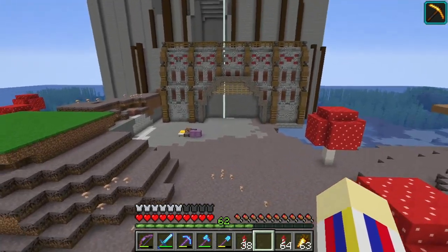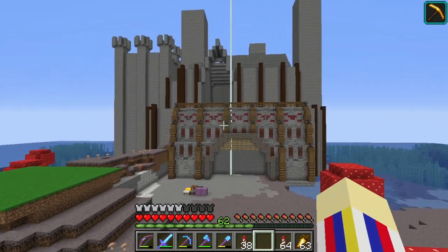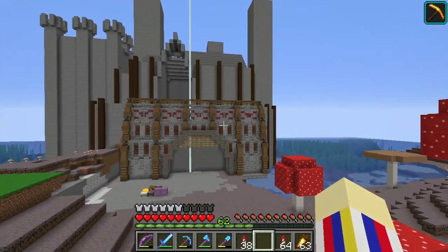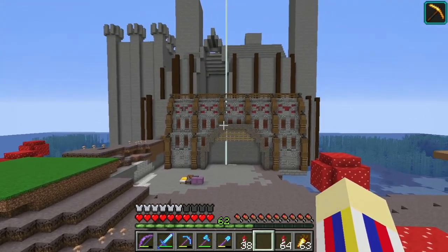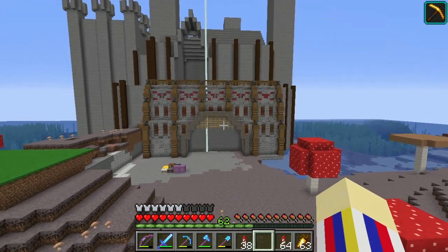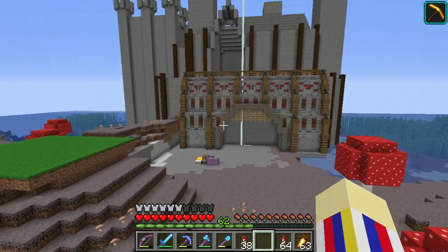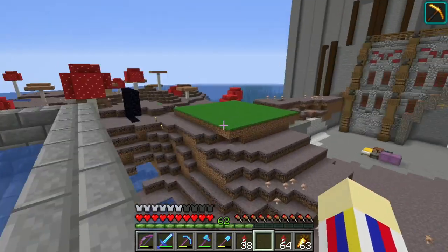I cut out the ground right there and I'm debating on whether or not I want to keep it red — I'm thinking about making it a different color, not 100% sure yet. Also this acacia gateway right here is definitely going to change. I was trying to find a different block to make the gate stand out, but I think it's just going to end up being spruce.